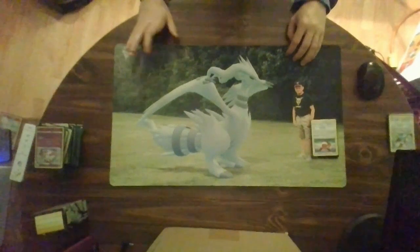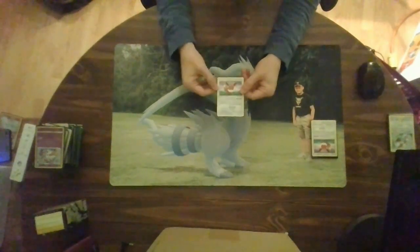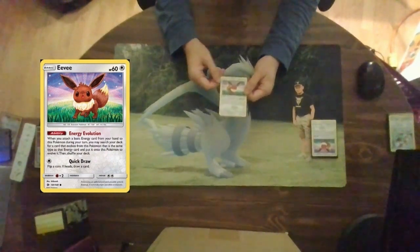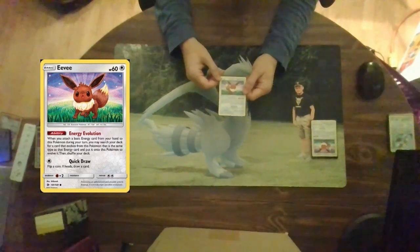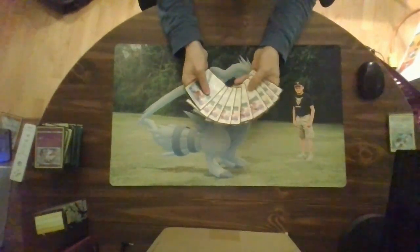You may be asking how to get Glaceon or Sylveon into play. The answer is Eevee, a basic Pokemon with 60 hit points. Its ability, Energy Evolution: when you attach a basic energy card from your hand to this Pokemon during your turn, you may search your deck for the card that evolves from that Pokemon of the same type as the energy you just attached, put it into play evolving Eevee, then shuffle your deck. Also has Quick Draw. We run 10 Eevees in this cube.